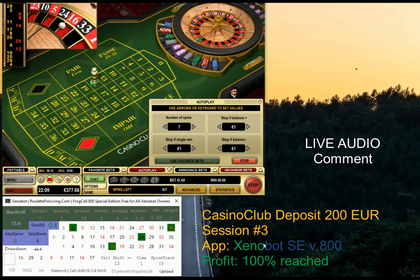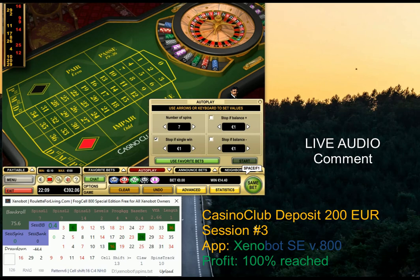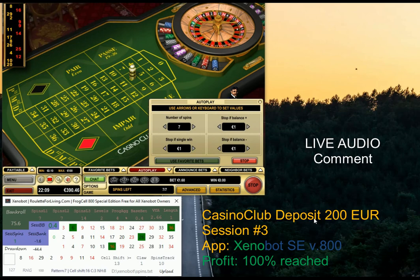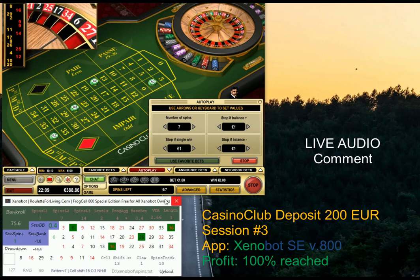The table is now showing nice results. Almost there — that's the most difficult part: when you need just 8 euro more to hit your profit target and it's not coming. Many times we could stop and take a nice 90 euro profit. Let's give it a try — and it came, just like that, very quickly. Well done!